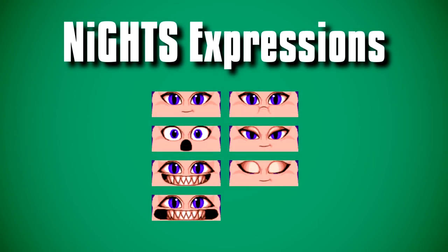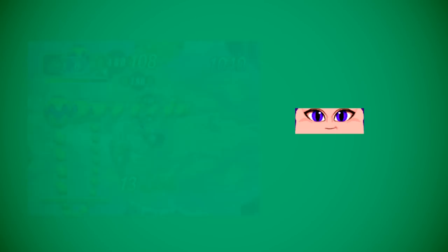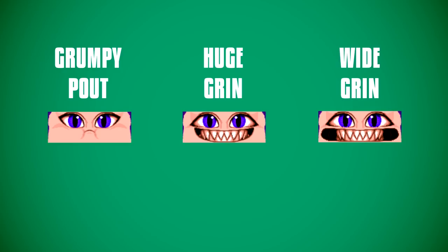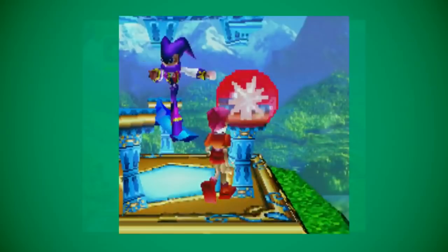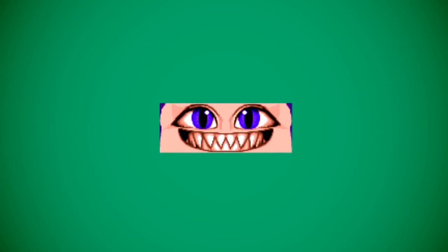Knights has a few unused facial expressions located within the game's data. Regular fans will recognise the character's standard smiling face as well as their shocked expression for when they take damage. The unused faces show Knights pulling a grumpy pout, a huge mischievous sharp-toothed grin, and a version of that same grin with the cheeks pulled outwardly. It's unknown where these faces would have been used, but it's possible the grumpy pout would have occurred while Knights is in the Idea Palace waiting for you to dualise, perhaps during the moment where Knights bangs their head — signifying displeasure at being pranked.